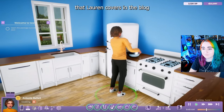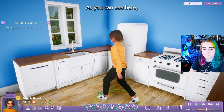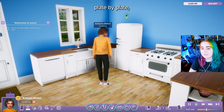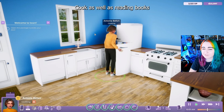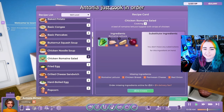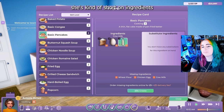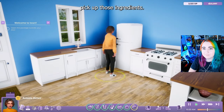One other topic that Lauren covers in the blog is how to improve your cooking. Naturally, cooking improves your cooking. You can also actually increase your cooking by looking at others cook, as well as reading books that help you with the cooking skill. We're going to have Antonia just cook a chicken salad in order to increase her level. Chicken Caesar salad is my favorite. Right now she's kind of short on ingredients, so let's make some pancakes and actually go to the store to pick up those ingredients.